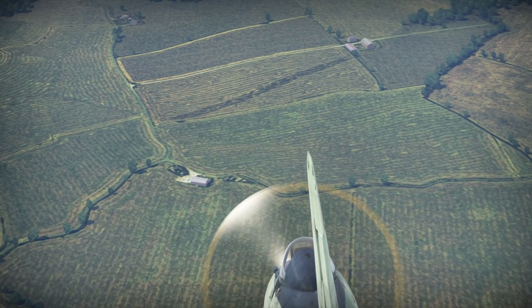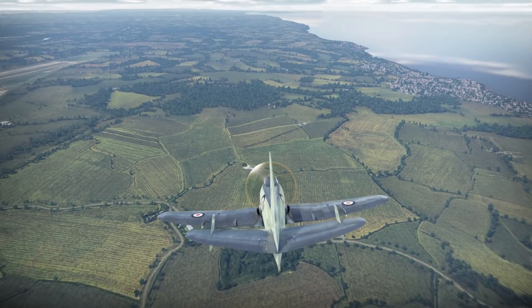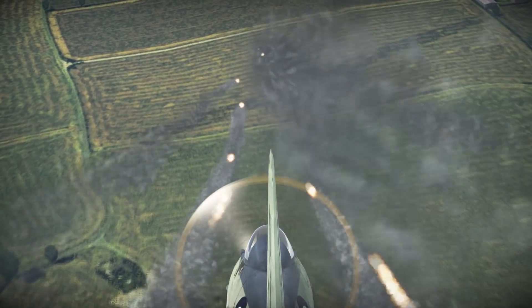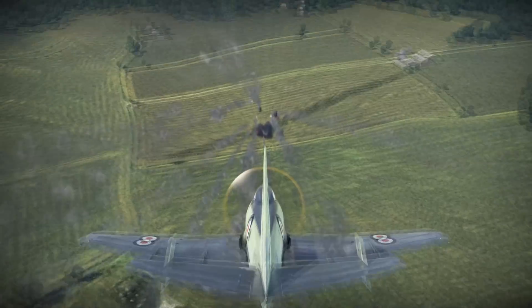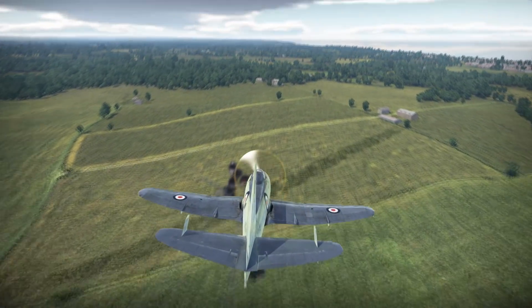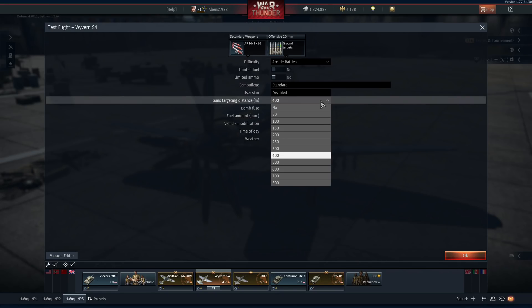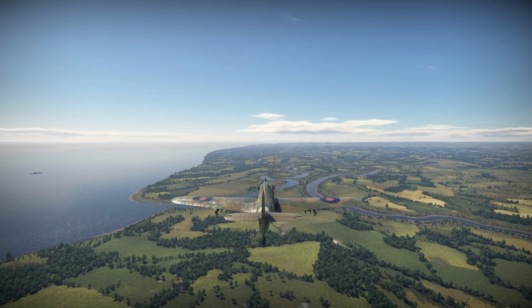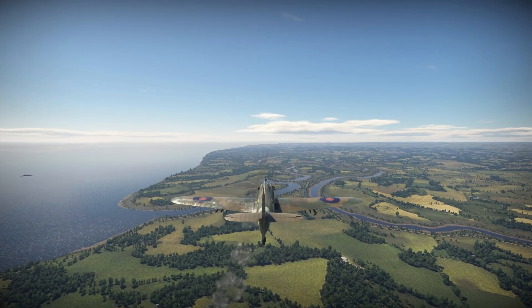Now let's talk about how to fire. It pretty much comes down to experience, but here are some helpful tips. Number one: practice in a test flight or in the training ground — it may sound basic, but practicing really helps you learn how to hit a target. Number two: don't forget that the rocket's convergence corresponds to the convergence of the frontal armament of the aircraft.